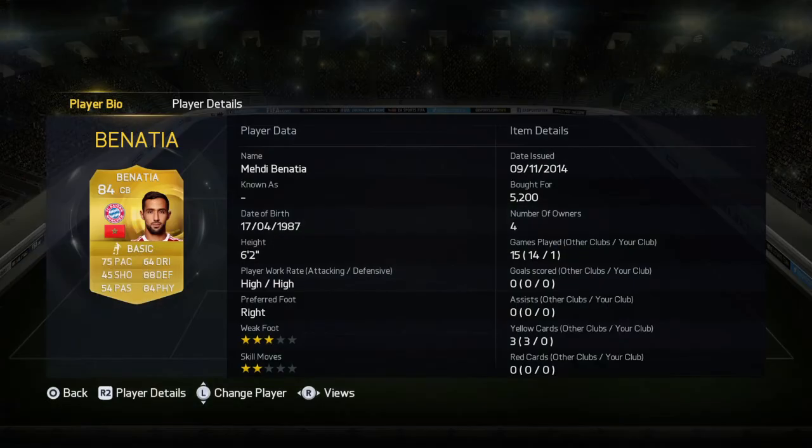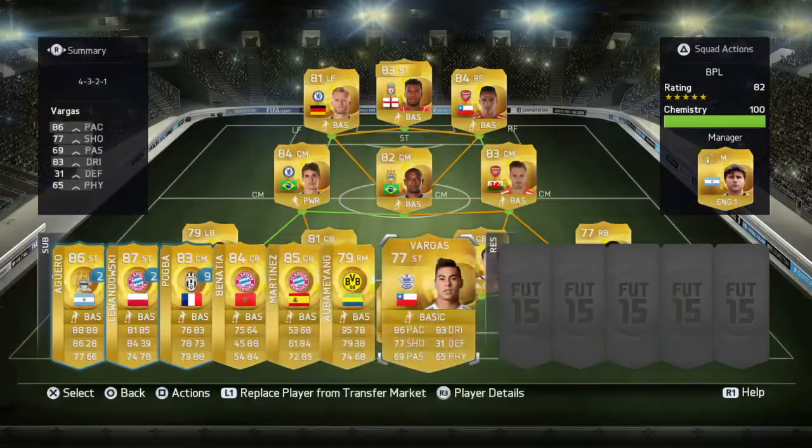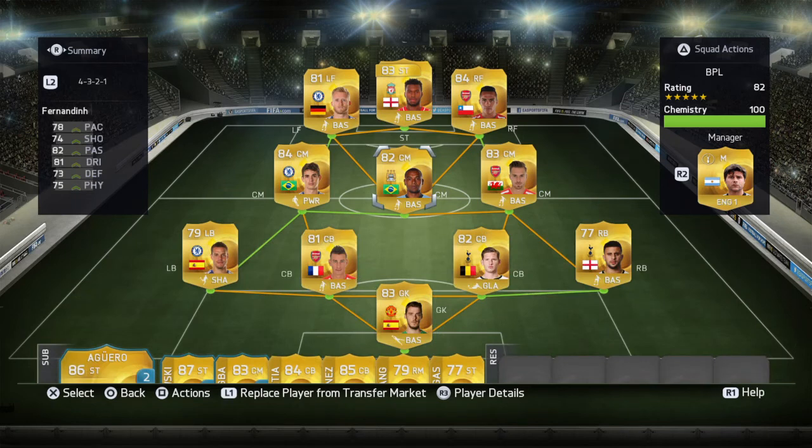That's the squad! On the bench we have Benatia, Martinez, Obameyang, Vargas, and Pogba — plus Aguero on loan. There will be some gameplay in the future; I'll play a couple of team games, and tomorrow we'll play some matches for sure. See you later, peace!